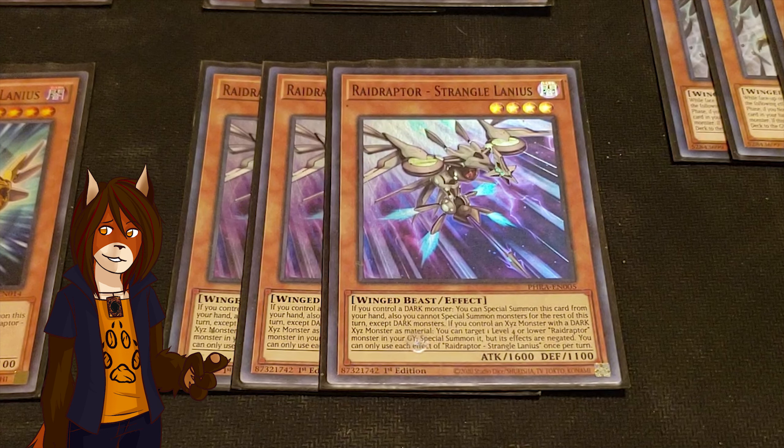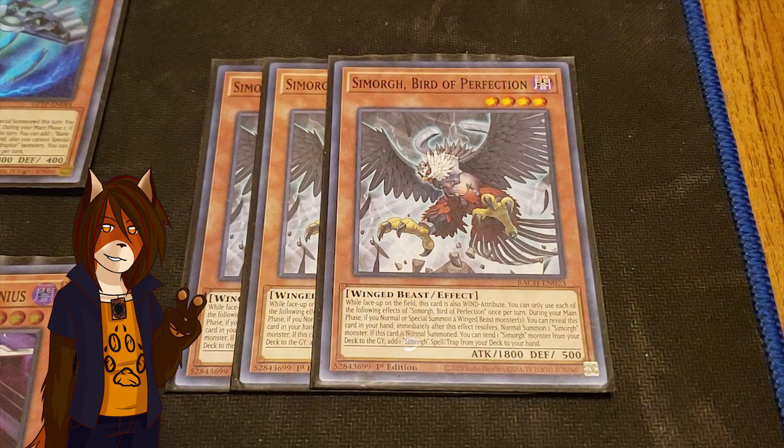We have a playset of Raid Raptor Tribute Lanyus, the play starter for the Raid Raptor engine. As a hard once per turn, he can both send any Raid Raptor card from deck to grave during the turn he was normal or special summoned, and if he destroyed a monster in battle, then during main phase 2 of that turn he can add any rank up magic spell from deck to hand — but you can only special summon Raid Raptors for the rest of the turn you do this. And we have a playset of Simorgh Bird of Perfection, a convenience extender alongside the other birds. He's also treated as a wind monster, and as a hard once per turn, he can both normal summon himself for free if you normal or special summon a different winged beast, and if he is normal summoned, he sends a Simorgh monster from deck to grave to search the Simorgh spell trap, which I don't run.